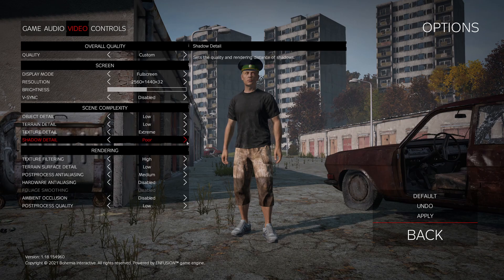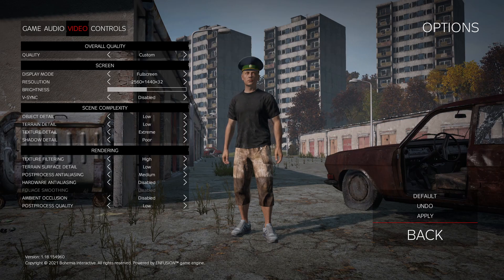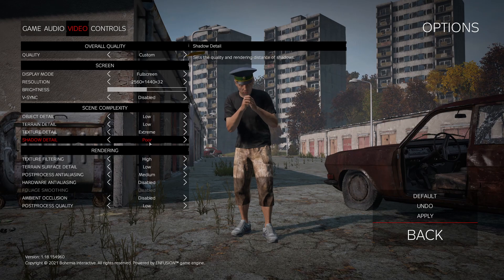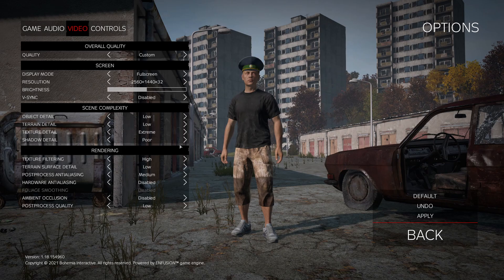For Shadow Detail, this setting provides the most FPS impact. Comparing Poor to Extreme there's about a 22% difference in FPS. Shadows in this game are not that important visually, so just go with Poor and you'll gain a lot of FPS. If you need just 10 or 12 more FPS, start with Shadow Detail, put it at Poor, and look at your result first.